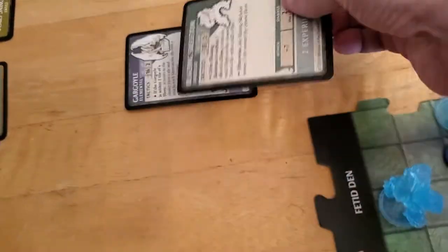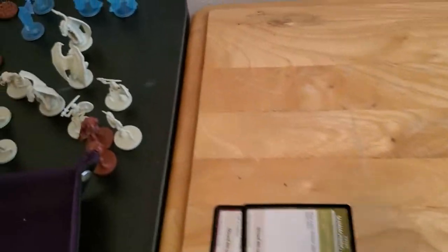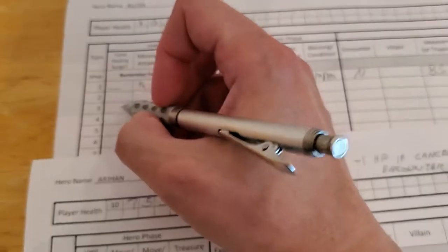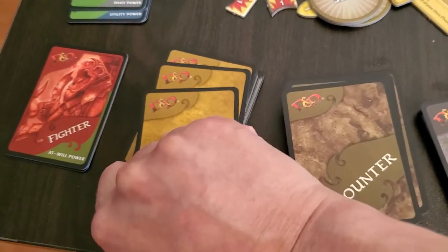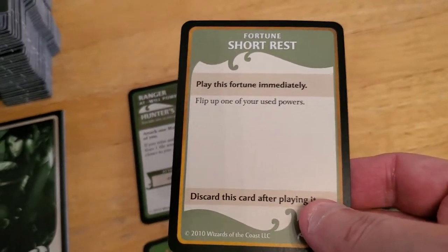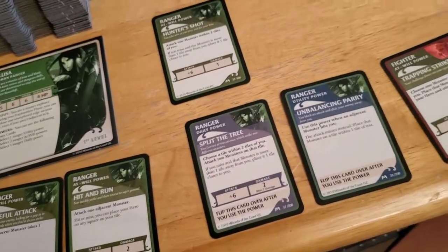Blazing skeleton goes down, which means we can cancel an encounter now. But if we do, we have to take a damage for some strange reason for Adventure 3. Let's update her sheet. She did not need a surge, she did not move, but she did attack. She did kill, so she does get a treasure item. We draw that treasure item for Alyssa — play it immediately: flip up one of your unused powers. We'll go ahead and do that, discard that card and flip up the power she just used so we can maybe use it again.